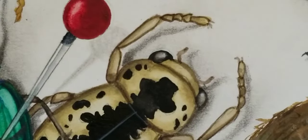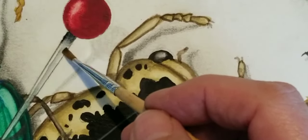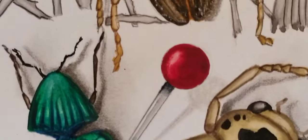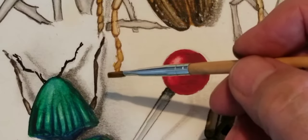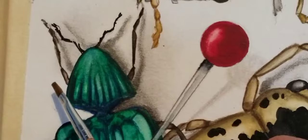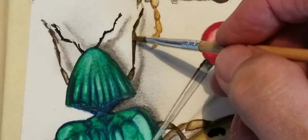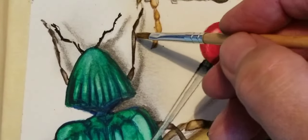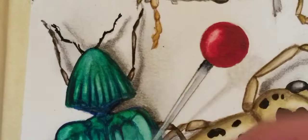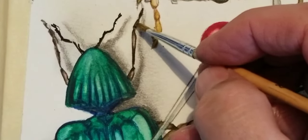Just trying to add a little bit more three-dimensionality — this area is a little too strong, I'm going to blend it a little bit. Now I'm just looking for little teeny things that pop up in my eyesight. You can see that this side has a little bit of highlight and this one doesn't, so I'm going to come in here and just slowly add a little bit of a highlight — just that small blend just adds a little bit more realism.